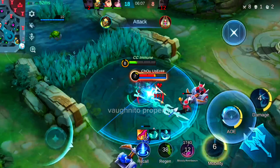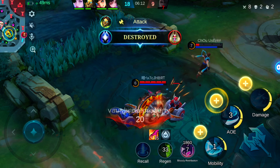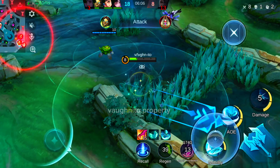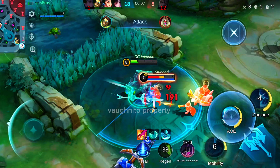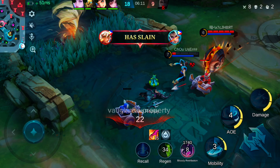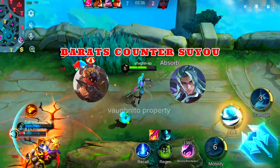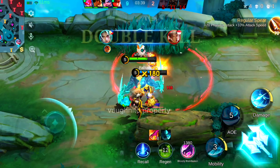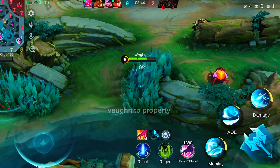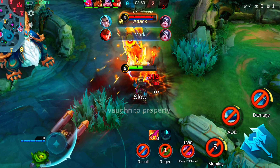Counter 7: Aemon vs. Suyo. Aemon counters Suyo with his mobility, burst damage, and ability to become elusive. First, Invisible Armor (Passive) — Aemon's camouflage after hitting an enemy lets him avoid Suyo's attacks and reposition safely, making it hard for Suyo to lock him down. Second, Slayer Shards (Second Skill) — this skill slows Suyo and immediately puts Aemon into camouflage, disrupting Suyo's mobility and making him vulnerable to follow-up attacks. Third, Endless Shards (Ultimate) — Aemon's ultimate delivers heavy burst damage that increases as Suyo's health drops, making it a strong finisher that can overwhelm Suyo before he can escape or recover.